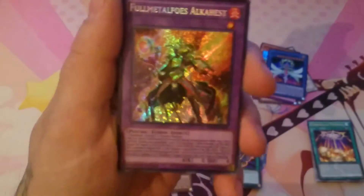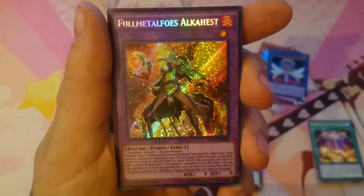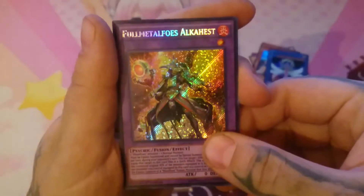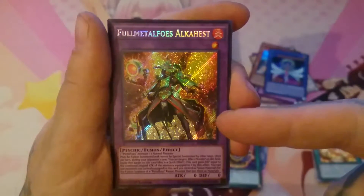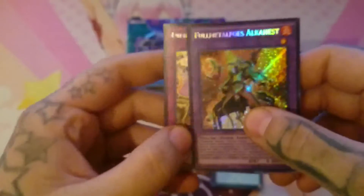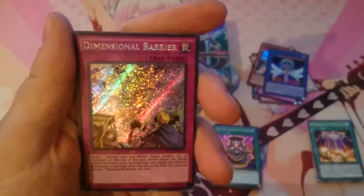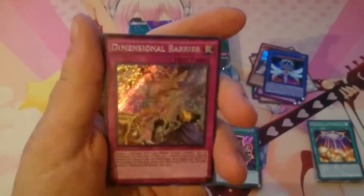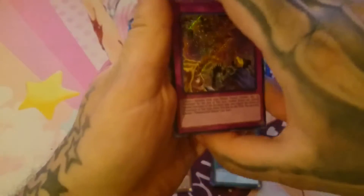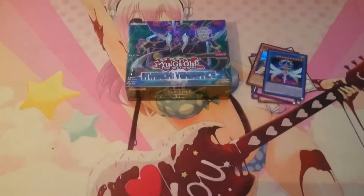And then the two secrets. Full Metal Foes Alkahest. And this one — wait, I think this was the one worth about 15 euros, but I can't remember correctly. And this was the surprise card: Dimensional Barrier, and it's worth like 50 to 60 euros. It just paid back the entire box for me! It's probably gonna go on eBay or to some of my friends.